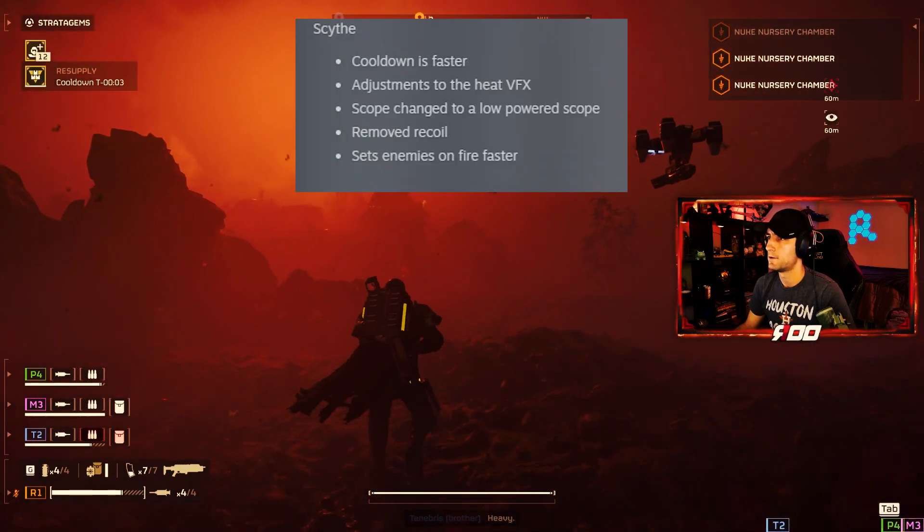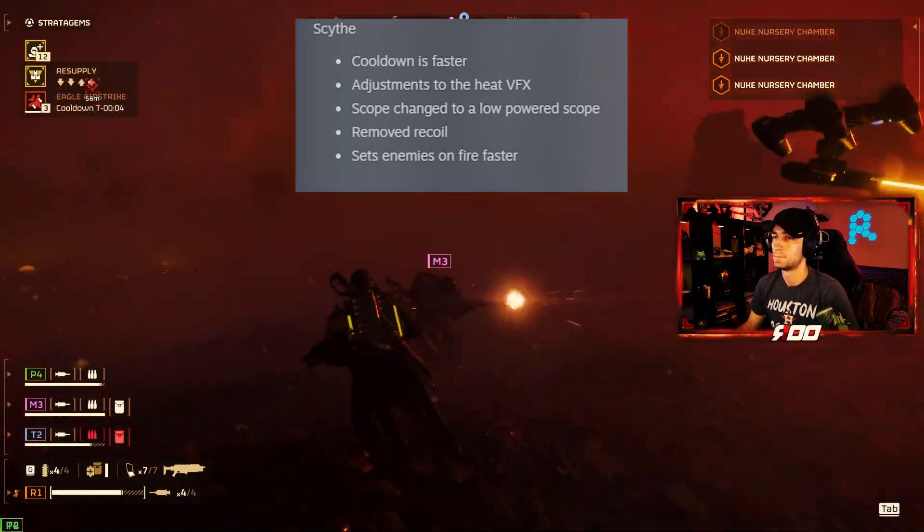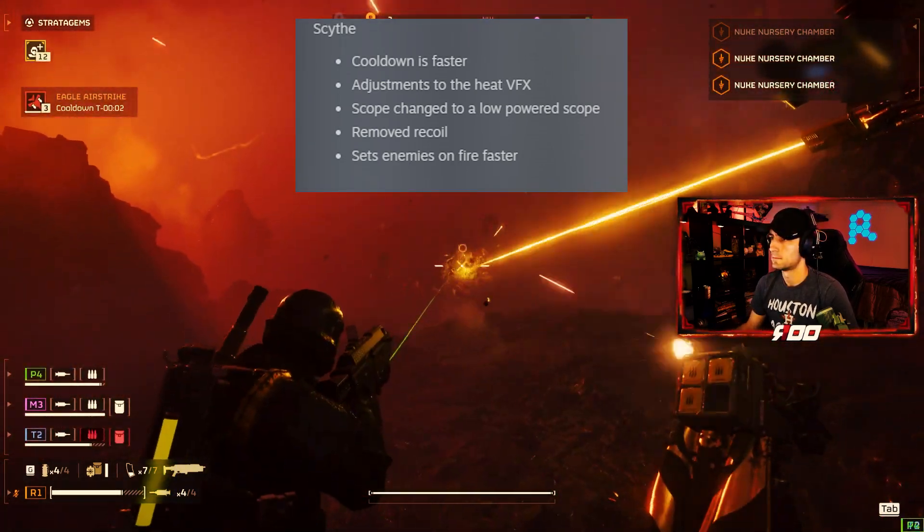Scythe: cooldown is faster, adjustments to the heat VFX, scope changed to a low powered scope, removed recoil, and sets enemies on fire faster.